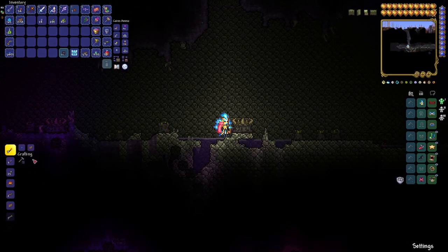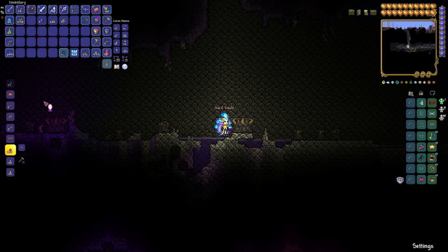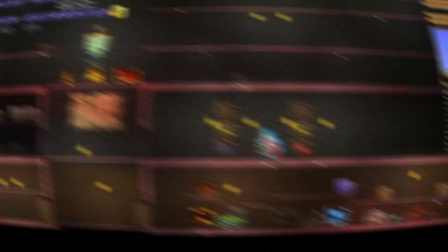Here we are next to a demon altar. If I head over to crafting, there is your void vault. It says: can be placed, can be used to store your items, stored items can only be accessed by you, and will contain items picked up by a void bag. The recipe is 15 bone, 8 jungle spore, and 15 shadow scale. And there we go — we've made a void vault. Now we just need to make the void bag.